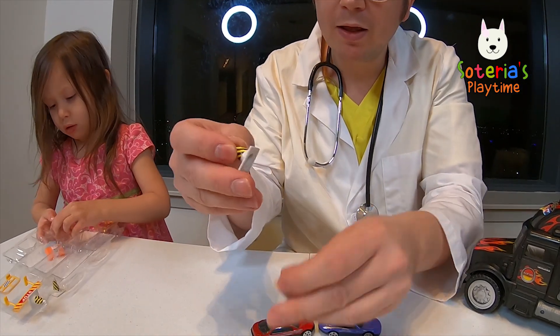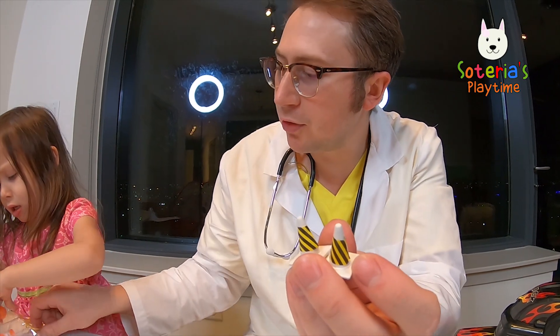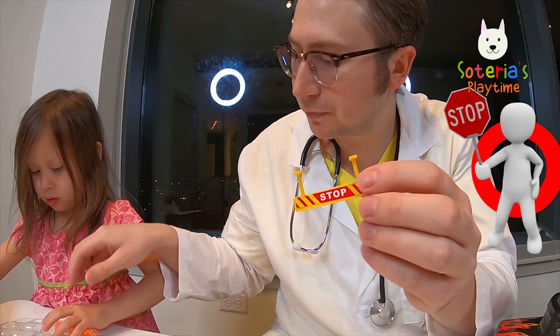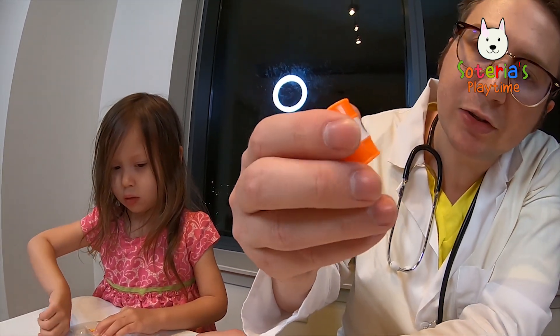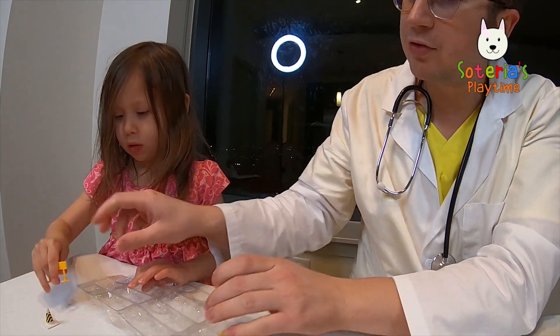Look at all these cones. We use cones to say danger or watch out. Let's see what other signs we have. Oh, we have a stop sign. And it looks like we have some caution — looks like little gas tanks. Oh, we have another stop sign.